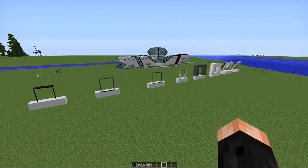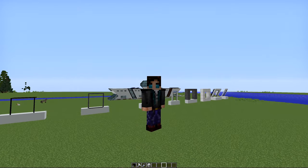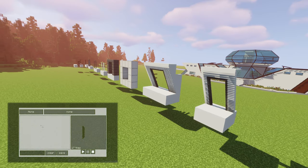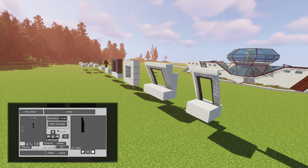Now lastly we have the doors — or more accurately the door frames — we still gotta build the actual doors, and obviously we do just that. If you want to know exactly how to animate doors like these, check out my tutorial — I'll leave a link for that down in the description.